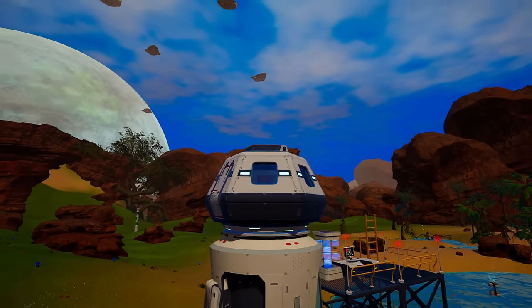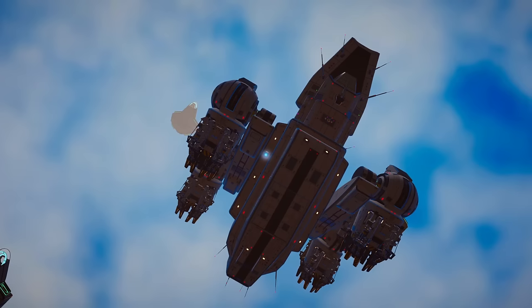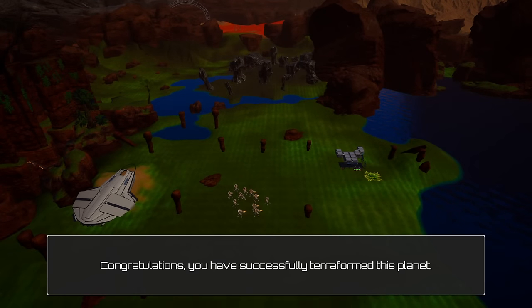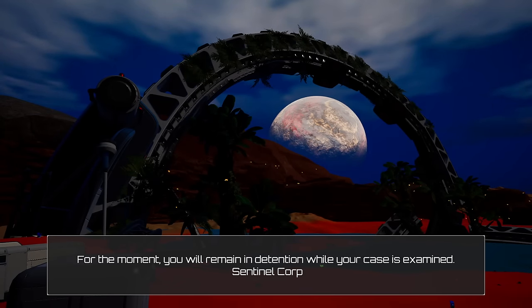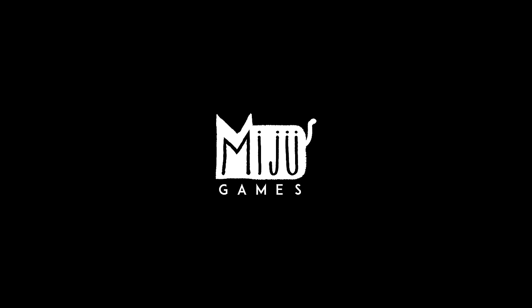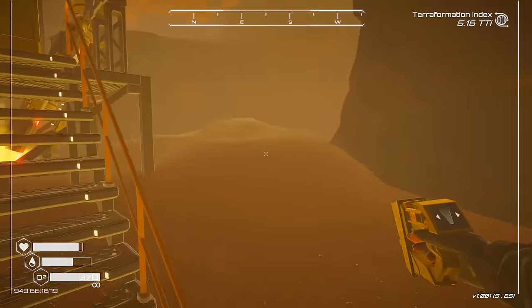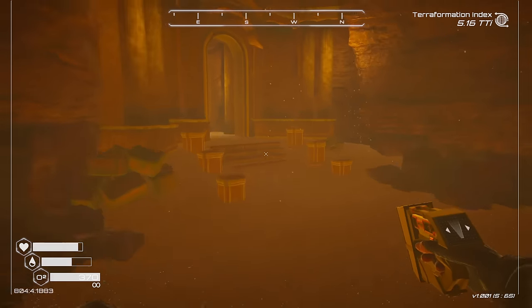My only hope is that this doesn't lock us out of the other endings. Congratulations, you successfully terraformed this planet — you will now have your sentence re-examined. For the moment you will remain in detention while your case is examined. I had to restart the game, which means I saved after blowing up the anomaly, so I want to see how the explosion area looks and then head toward the final Warden story location.